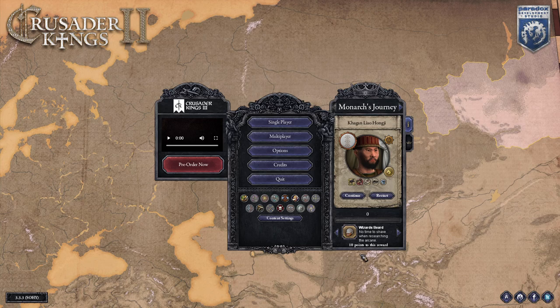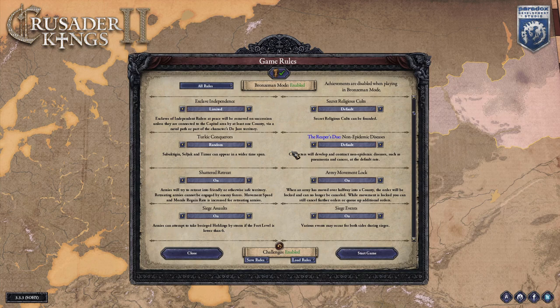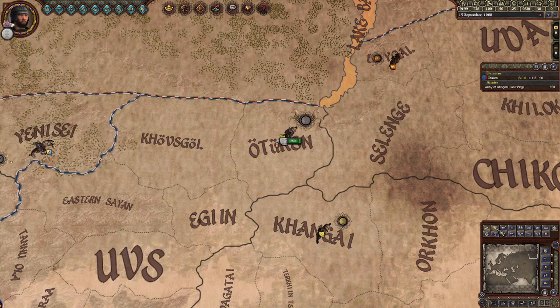There are a couple of rules I suggest double-checking before you start this challenge. First, set the Mongol invasion to historical to give yourself 150 years before they show up, because if Genghis Khan spawns in Mongolia while you're still trying to progress toward these challenges, your run is probably going to be ruined. Set Nomad Stability to Stable to help hold your realm together and prevent vassals from splitting off when your characters die. If you're playing with Jade Dragon, you might also want to set China to not launch major invasions, which will help lessen a huge threat on your borders for the entire game. And with that, let's get started.